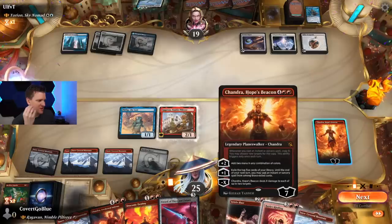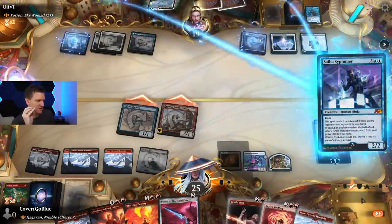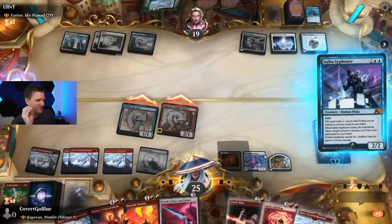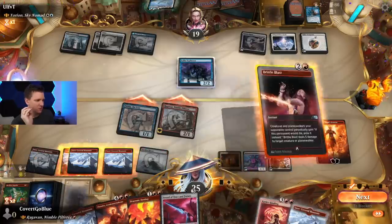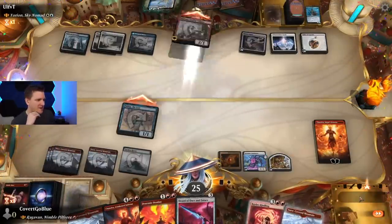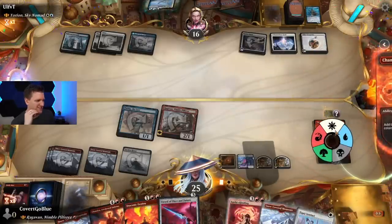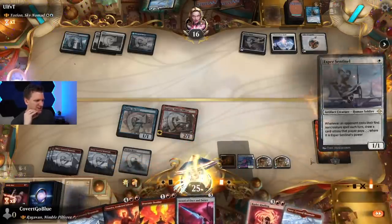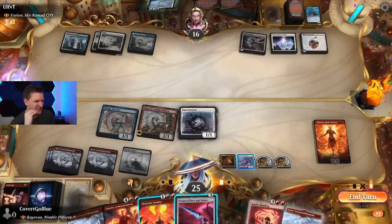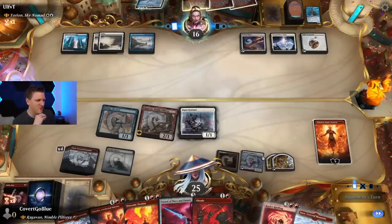Let's move to combat — two mana in any combination of colors could definitely come in handy. The Siphoner — what are they going to get back? Nothing. So they're going to block Ragavan — I'm okay with that. We could just blast it, then get shuffled back in. Oh, we can still play Kindling! Wait, I can add a white and a red — I can play an Esper Sentinel! It's so good. I'll just draw. So good. Save all my treasures for some future disgusting turn.